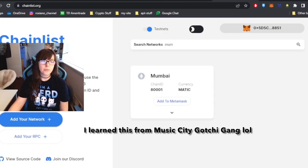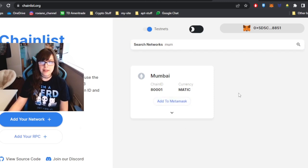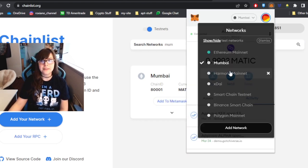In order to join this test net, you'll first need to add the Mumbai network to your wallet. What I did was I just went on chainlist.org, searched up Mumbai, it pops up. You click on Add to MetaMask, and your wallet should pop up. I'm already connected to the Mumbai network.